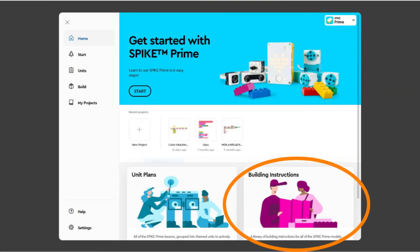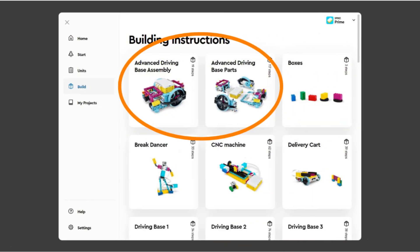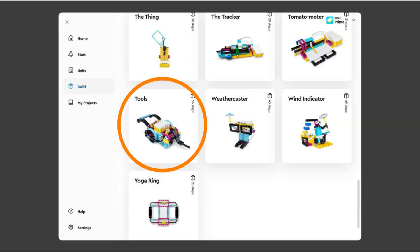For those of you looking to find the build instructions for the robot or the lift arm, go to the home screen in the Spike app. In the bottom right there is a magenta colored section called 'Building Instructions'. Click it and then scroll down until you see the advanced driving base or tools section. Open the advanced driving base section to find the instructions for the robot. In the tools section you can find the instructions for the lift arm.